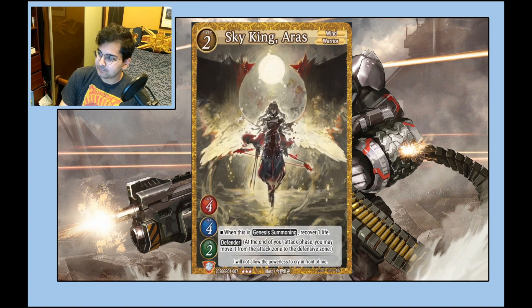Sky King Aris is a Wind/Warrior — 4/4/2 — and when it's genesis summoned you heal one; it also has Defender. Because it's a warrior you can use it to genesis summon again. For example, play Paula/Familiar, genesis summon into Aris, heal one, and if it survives you can play another Paula, genesis summon those two away and make something else like an Alberforce. A 4/4/2 Defender is arguably worth the two energy regardless, and the genesis summon synergy is a bonus. Good card.